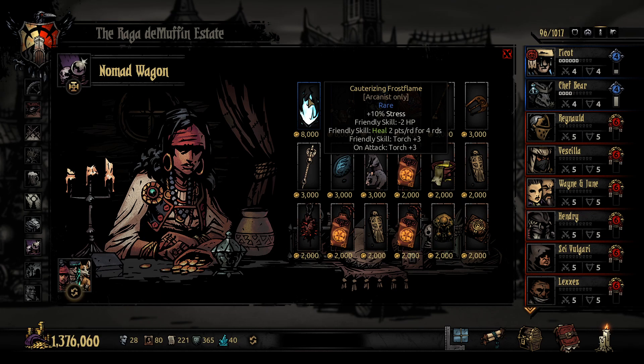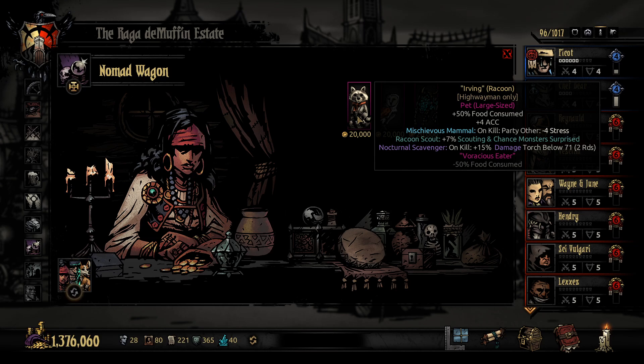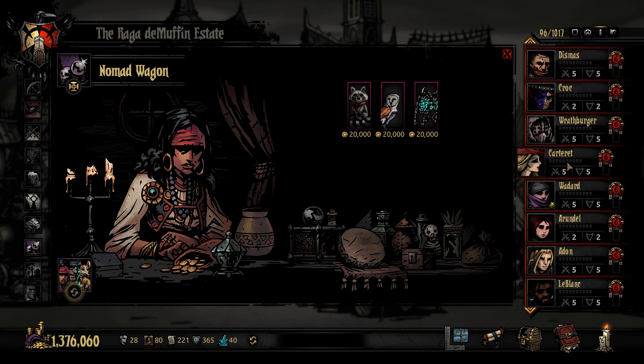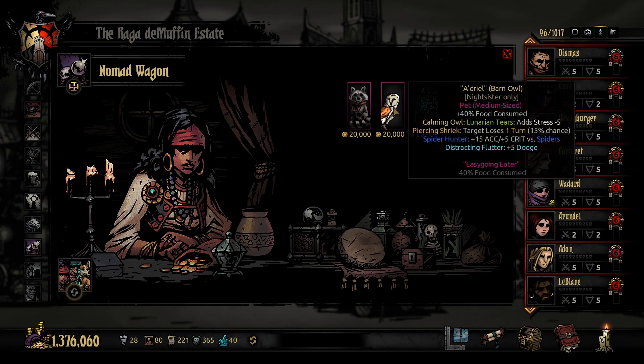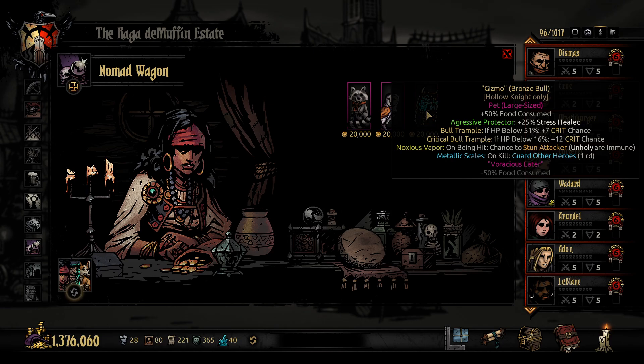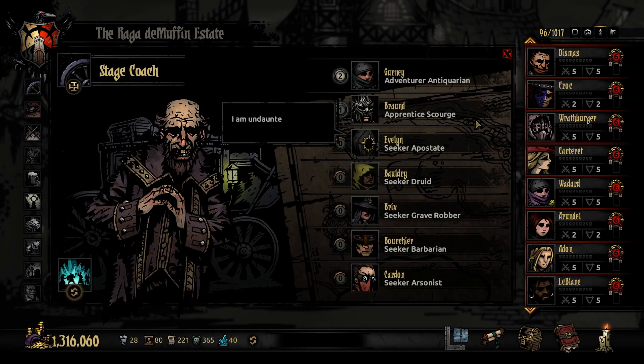Cauterizing Frost Flame for the Arcanist. Talisman, a sewing box, a bone. Onkill heal stress. Adriel for the Nightsister. Lunarian Tears - that's the single target. So that puts the stress relief on the single target. Piercing Shriek - target loses one turn, fifteen percent chance. What? Why is that so good while the others are so bad? Bronze Bull for the Hollow Knight. Extra stress healed. If HP is below half, crit chance up. If HP is below about fifteen percent, that's a lot of extra crit chance. On being hit, chance of stun the attacker unless they're unholy. On kill, guard everyone else for a round! Those both seem good. That was all really cool - I appreciated pretty much all of that.